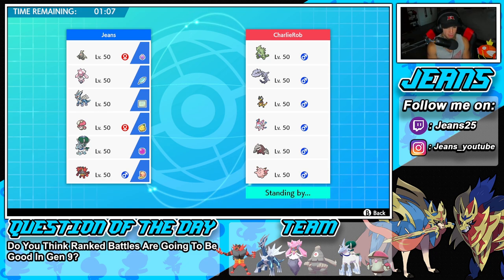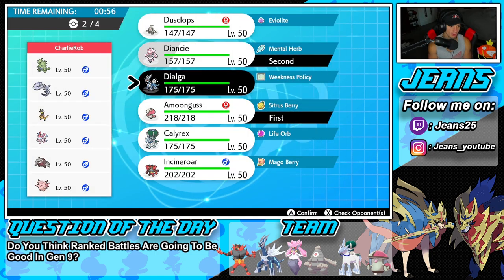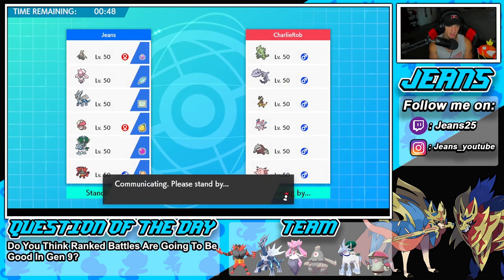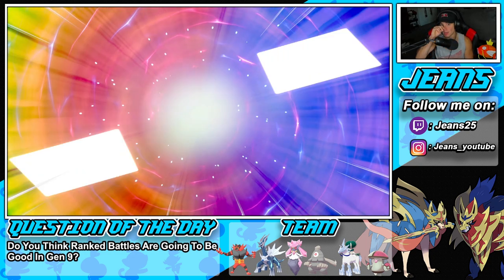The Steel typing is looking a little rough for me, but I still want to showcase Diancie and get that Pokemon rolling. We're going to have Dialga and Calyrex work really well in the back. Even though Incineroar could be nice, I feel like if we can pop this trick room we can really get thriving with it, so I'm going to lock it in and look to grab ourselves a win here in battle number one.